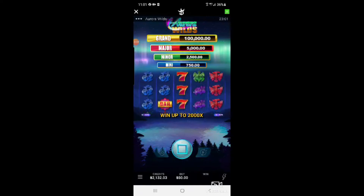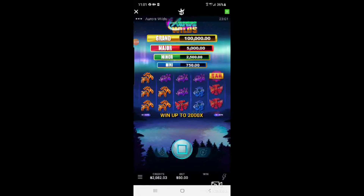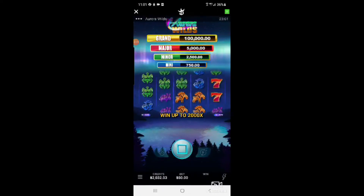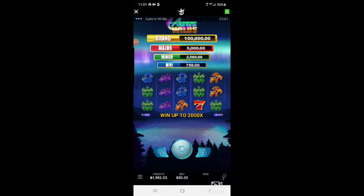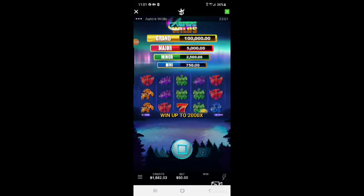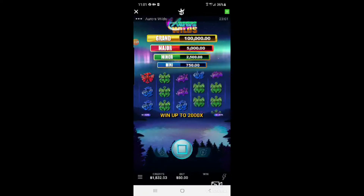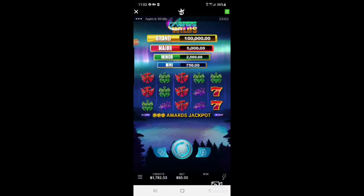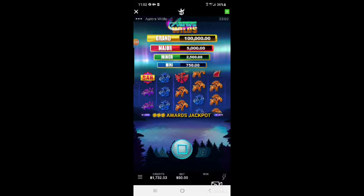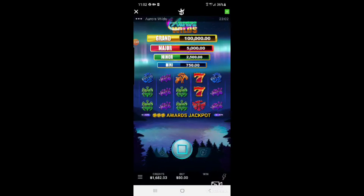Getting those re-spin wilds but not really getting anything with them. I guess this is where we say: come on machine, we're due, let's bring it! I don't think the machine has feelings — it really doesn't care if you're winning or losing, it's just doing its thing. The Grand is $100,000 — I'd love to have three wheels in there award a jackpot. Mini is $750.